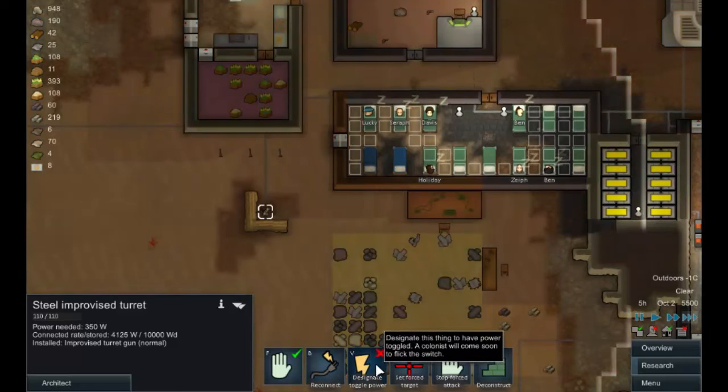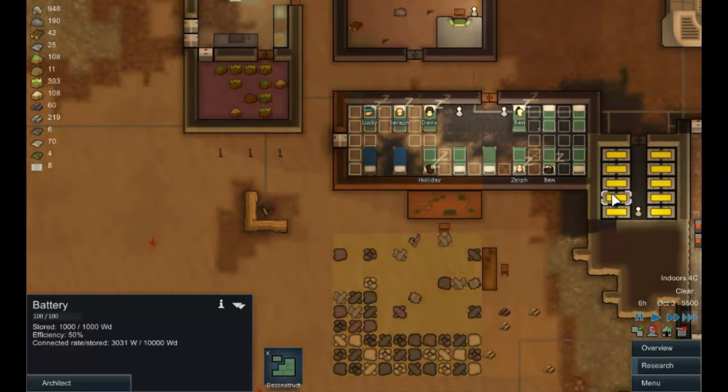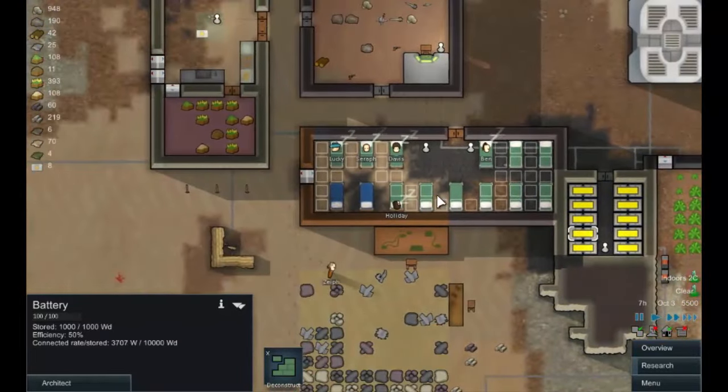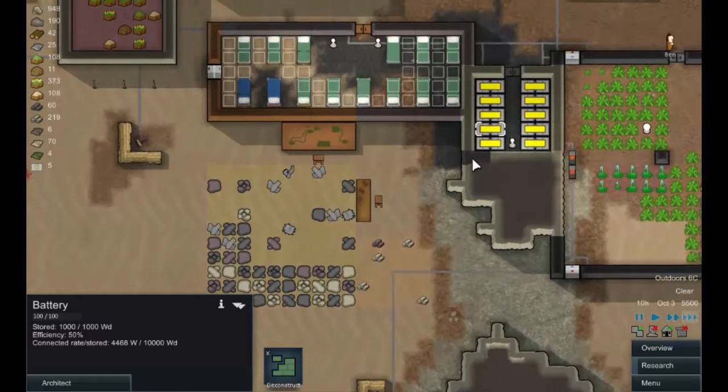We've got the turrets built. We've got so much power at the moment I'm not worried - if they start to drain the batteries then I'll worry about it, but just leave them on all the time at this point. Our defense is a little bit more bolstered now.